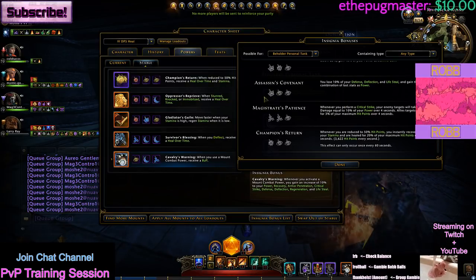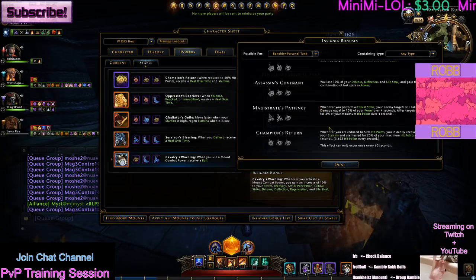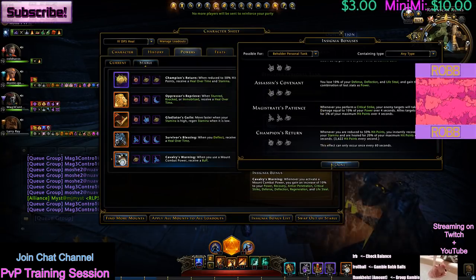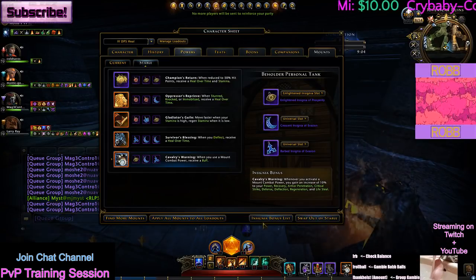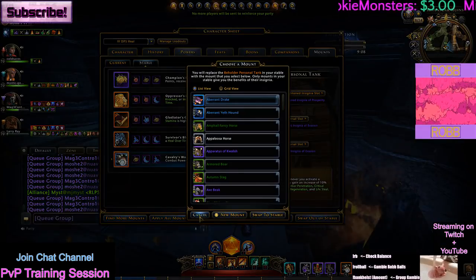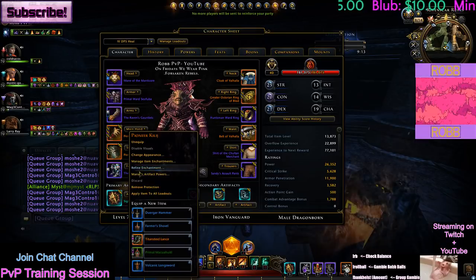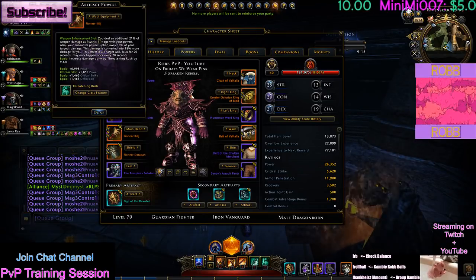If you want less tankiness and more DPS you can go Assassin's Covenant. I don't see much else in there I would take besides that. I'm sure there are different options you guys would like. This is something I see a lot of people skipping: manage your artifact powers.